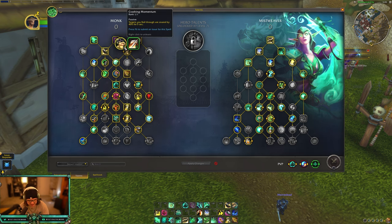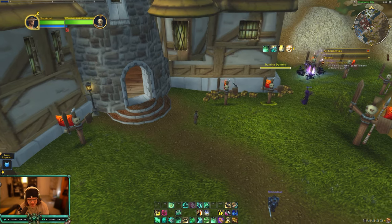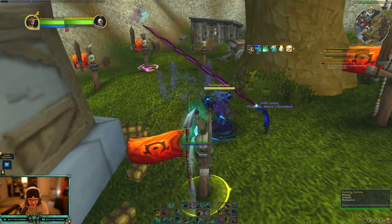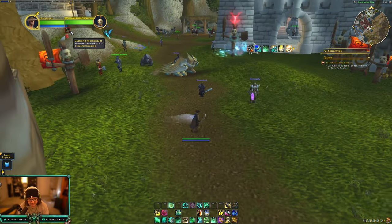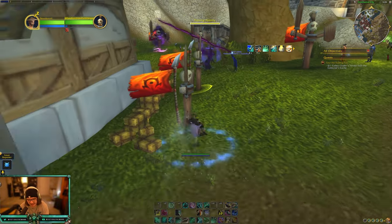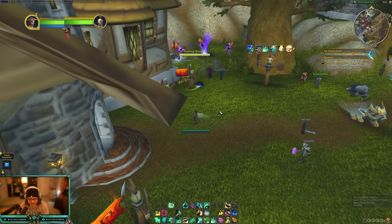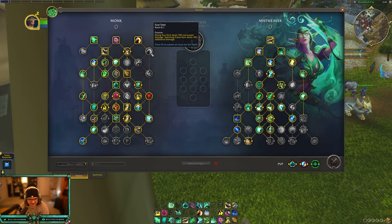New talent here - Crashing Momentum: when you roll through a target they're snared by 40% for five seconds. Disable I believe is the same - it's a 50% slow and whenever you deal damage to them it refreshes that slow. To demonstrate, I'm going to target this dummy right here, roll through it, and they're slowed by 40%. Pretty cool. I don't know if it's going to see much use - maybe to help with kiting mobs if dungeons have big pulls - but in PvP having a slow is really good.